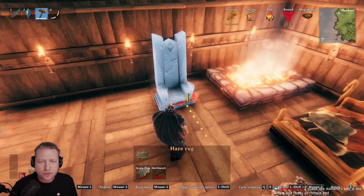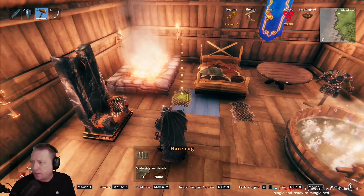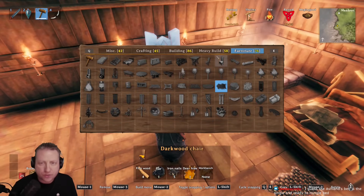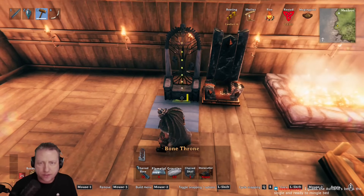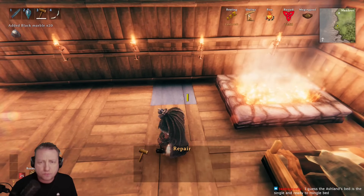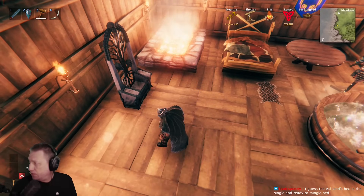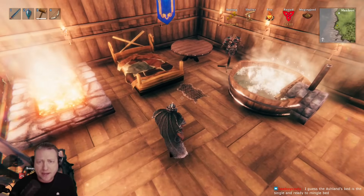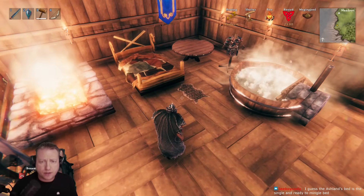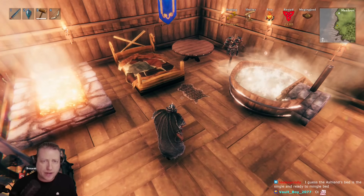The next one is the bone throne. The marble throne gives three comfort. So we destroy it and drop down to 13. We put the bone throne down and we're back up to 16. So out of the four new Ashlands furniture pieces on the test branch: the two rugs are the same as mistlands, the bone throne is the same as mistlands, and the bed is a smaller version — good for decoration but not as strong as the dragon bed from the mountains.